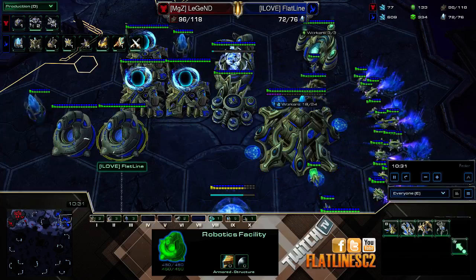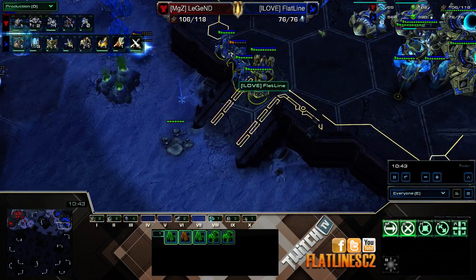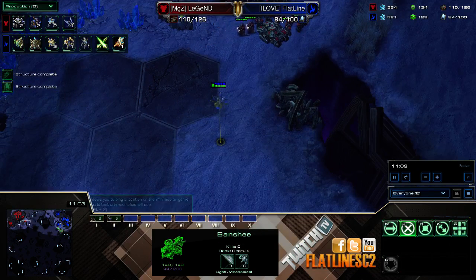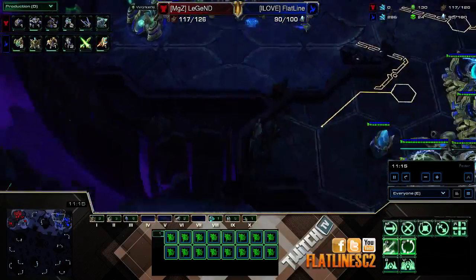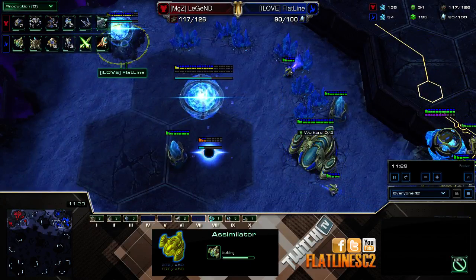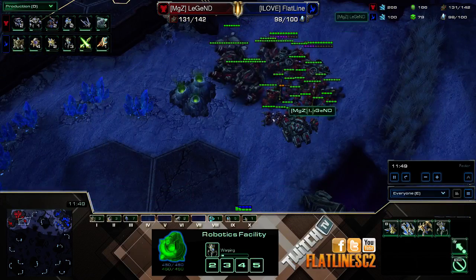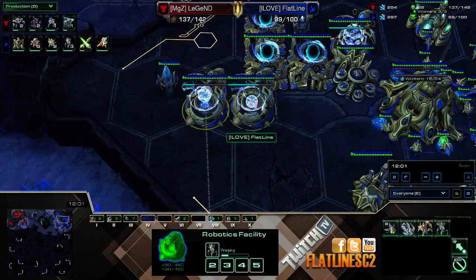My army composition is going to be mainly out of the robotics facility. I get my robotics bay blindly before I even scout what he's doing. I'm going for Immortal-Colossus. I'm getting my third base as well because I have a lot of probes and can afford it. When you're facing mech and going for triple robo, your gas is going to be tied up quite heavily, so you want a third base to add that fifth and sixth gas. You want to go up to three Colossus — it's hard to produce three Colossus while keeping upgrades going, but three is a pretty good number to stop at.